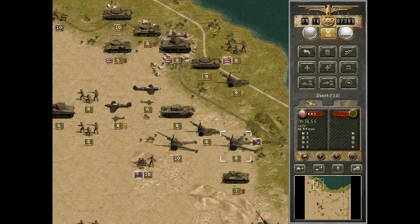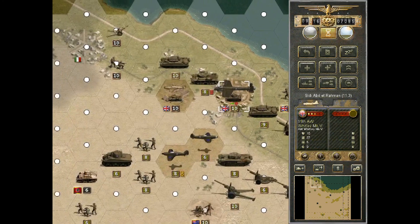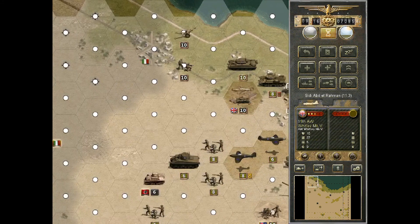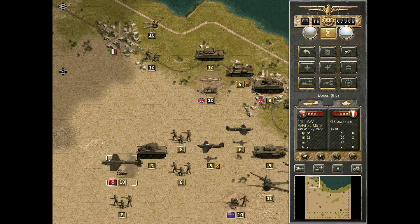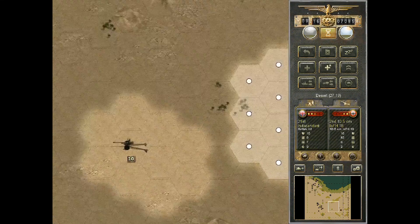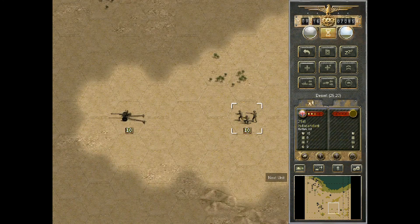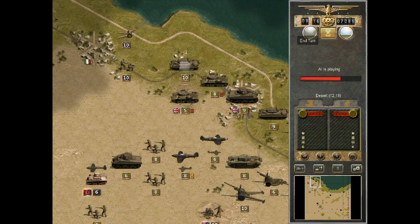It looks like we have pretty much won the battle on the northern side — we are just going to move up all these guys. Let's try to bomb these guys with the bomber. We have spotted some engineers and an artillery placement, and we are going to end the turn — the artillery has already opened fire.